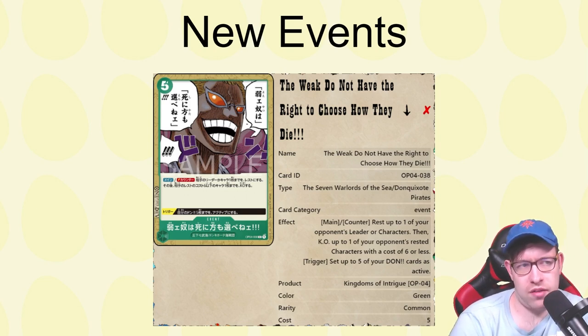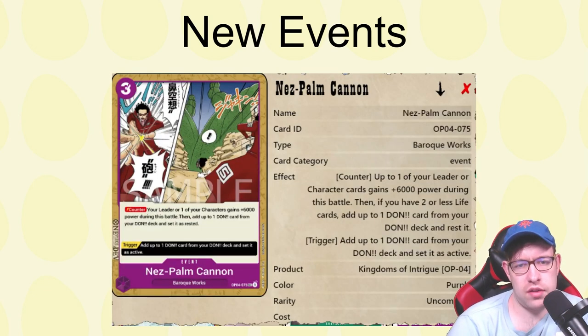"The Weak Do Not Have the Right to Choose How They Die" — heck of a name. This is a main and counter: you can rest up to one of your opponent's characters or leaders, then KO up to one of your opponent's rested characters with cost six or less. The trigger sets five of your DON as active. Very powerful but costly. It makes sense in this deck since you can easily keep five DON open, and it can deliver double disruption if timed right.